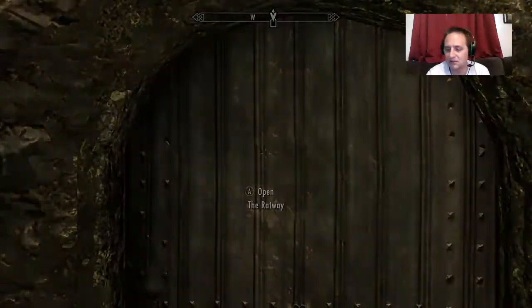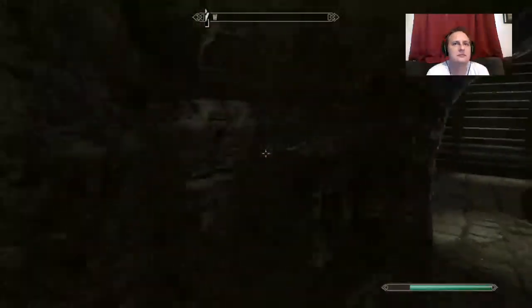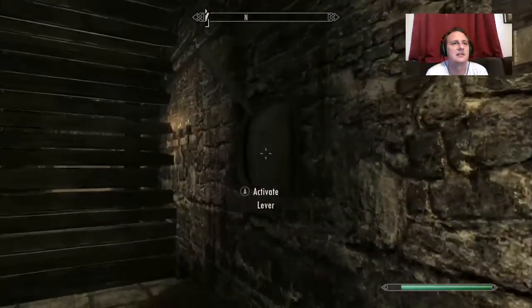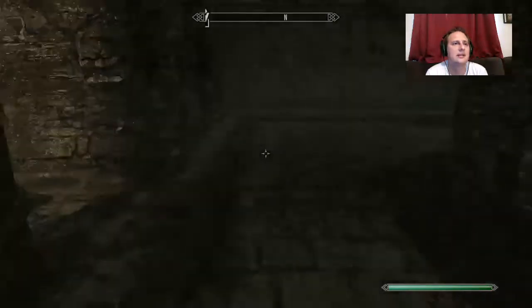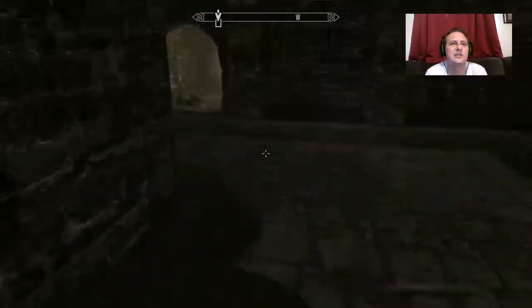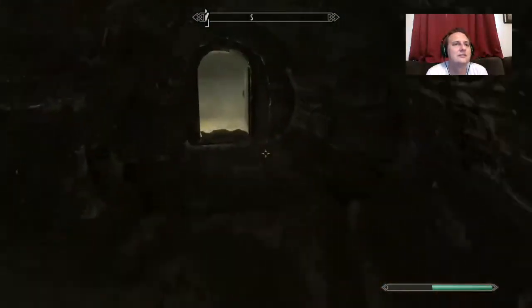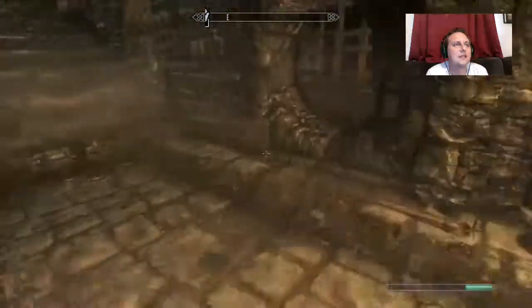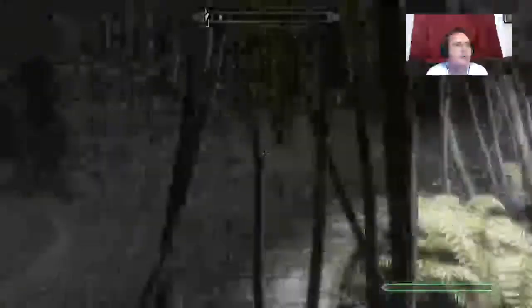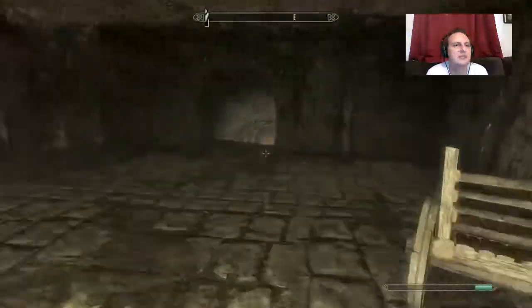Once you do a couple quests with the Thieves Guild, you'll open up a shortcut. Oh, speaking of opening up shortcuts — I'm gonna go do that before I forget. This thing right here is kind of a shortcut — good thing I did that, I can't even get up there otherwise. If you're a good lockpick you can just go through that expert lock if you're into that kind of thing. Up the stairs there's Scritch.